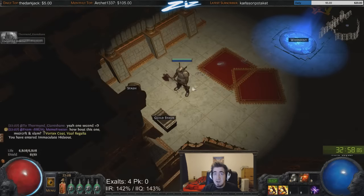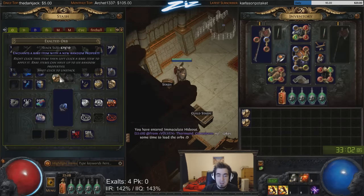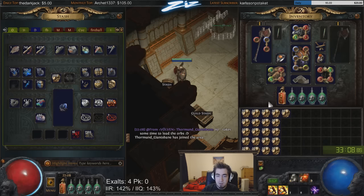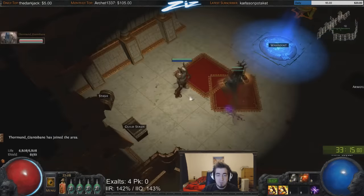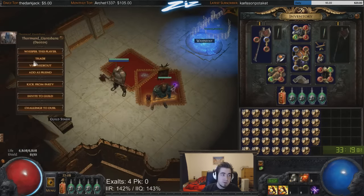I am finally buying my alt art Cloak of Flames. I am paying 390 exalted orbs — this is on standard, by the way, so this is something I've been saving up for for a while. 50, 100, 200, 300, 350, 390. So we're paying 390 exalted orbs for an alternate art Cloak of Flames.